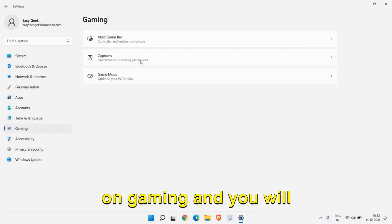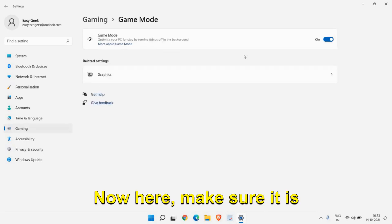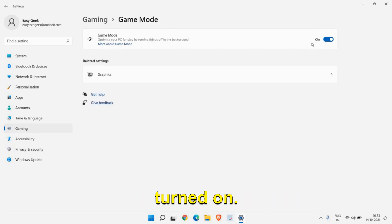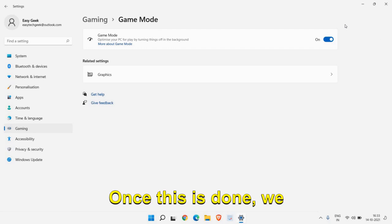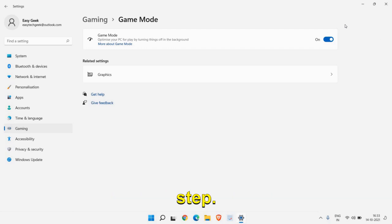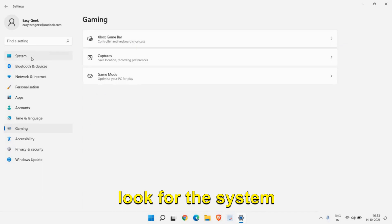On the left-hand side click on Gaming and you will find Game Mode. Make sure it is turned on. Whether you play games or not, it will optimize your PC for better performance, so make sure this is turned on.